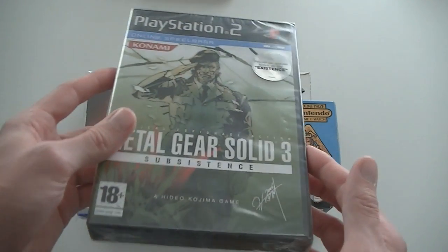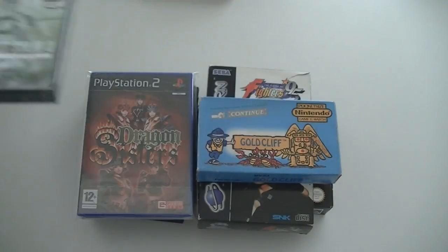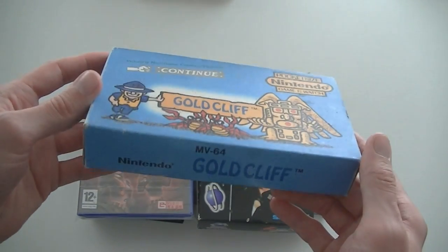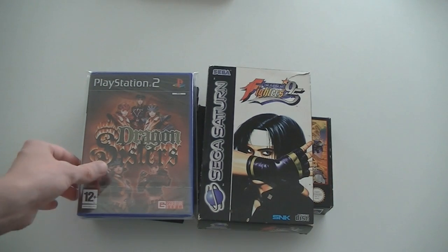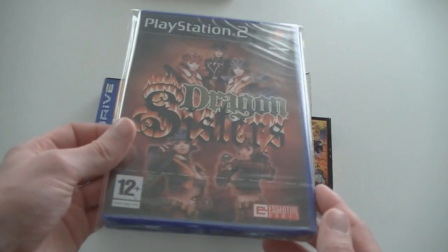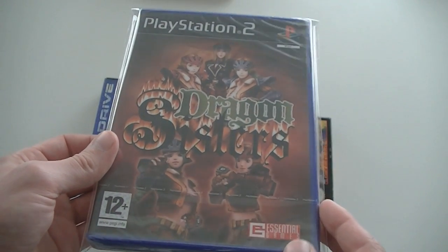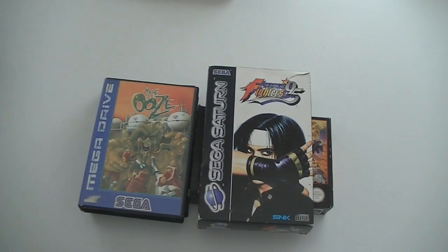Then Metal Gear Solid 3 Subsistence — I didn't notice when I bought it but it's sealed, and it's also tear-strip sealed so it's an official seal. Didn't know that — really cool. So now I'm going to keep it since I already have it of course. Then Gold Cliff, Nintendo Game and Watch, the pocket size version, complete in box, in quite good condition for such an old game. Then a PlayStation 2 game that I did not yet have — and that does not happen often, at least only once or twice a year. This is Dragon Sisters by Essential Games, and Essential Games are really rare. It looks to be actually a good game but it's sealed so I'm going to keep it like that for now.